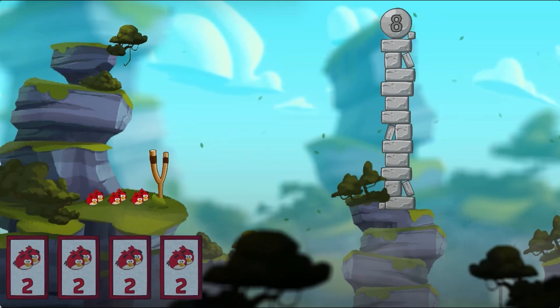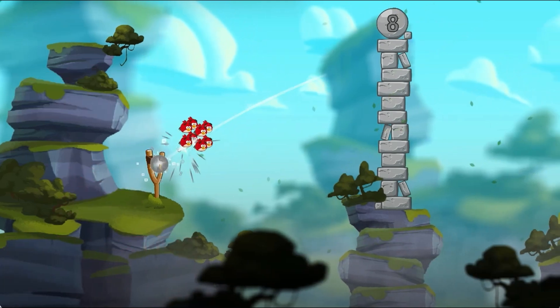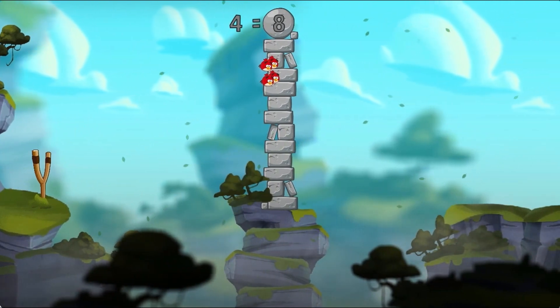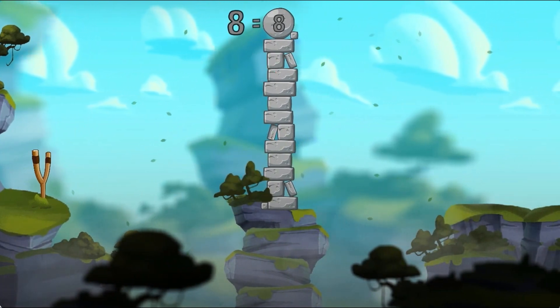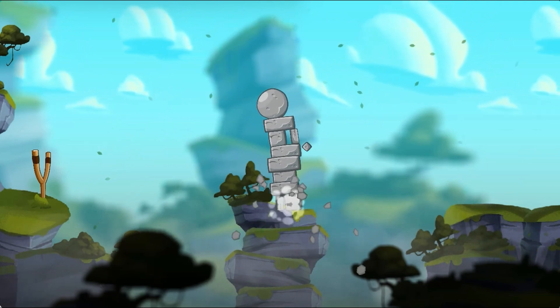In this informative instructional game, you will help the birds protect the eggs with the power of a multiplication portal. The pigs came around again, and this time they have barriers with them. Take them down and let's kick those pigs out of here.